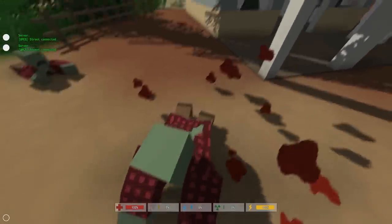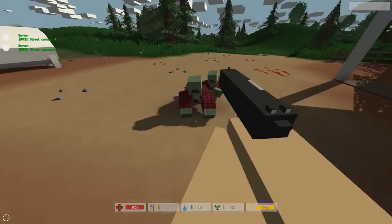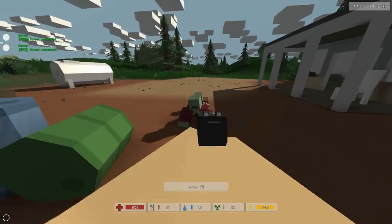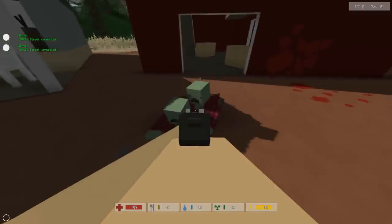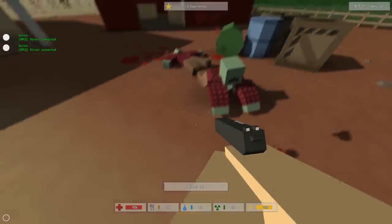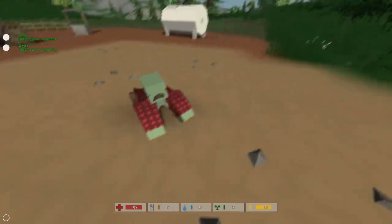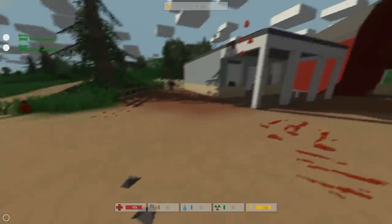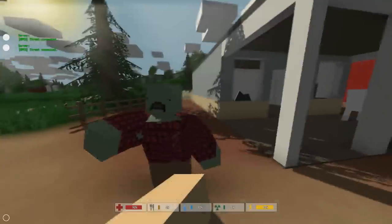Oh we got a crawler! Punch him in the face — wow we got two crawlers, god damn it. Let's see if we got any bullets in this — we got three, oh safety's on. Come on! I'm out of ammo. Put it away, punch him until he's dead. God damn we got another one, the heat is on.